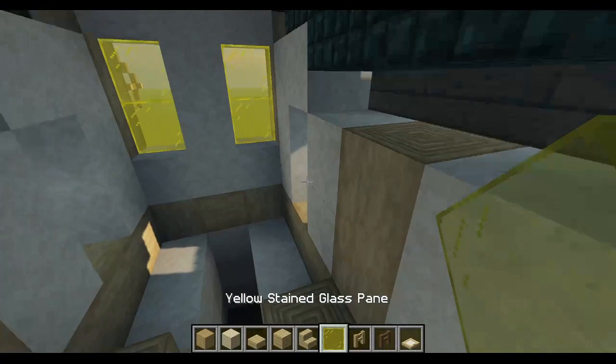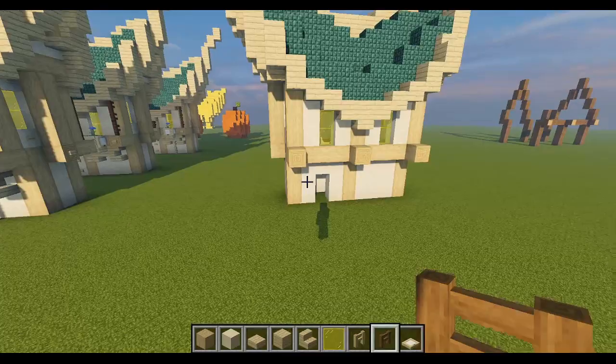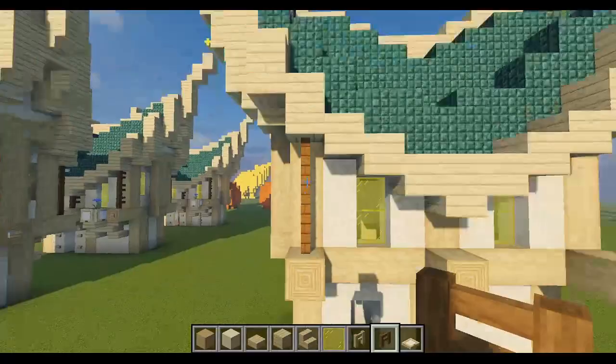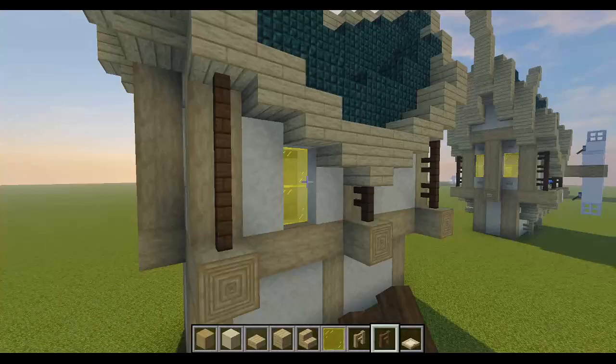Now let's make our windows. Fill in this wall completely — we can't fill in the last block because of the dark prismarine, so we just skip it; it doesn't really affect anything. Over here we're going to add a window, and we do that for the remaining three sides — window, window, and window. Now let's take some spruce fences and build three fences here, one fence here, and three here. I just think it looks better.